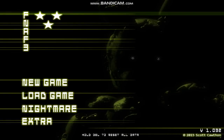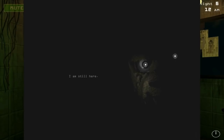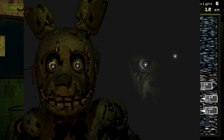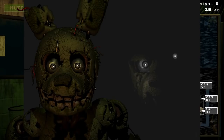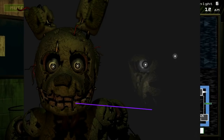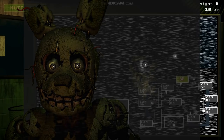Moving on to Five Nights at Freddy's 3, the first detail removed from the game can be found in the 'I Am Still Here' teaser — the teaser where we were first introduced to Springtrap, who has a slightly different head design here than in the actual game. The only noticeable difference is that in this teaser he has sharper, bloodstained, more canine-like teeth, compared to the cleaner, more block-shaped teeth that his final model has.